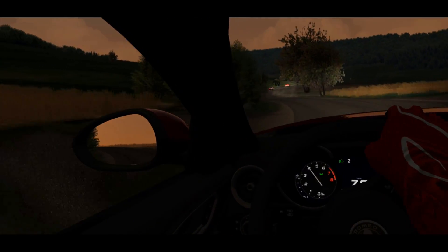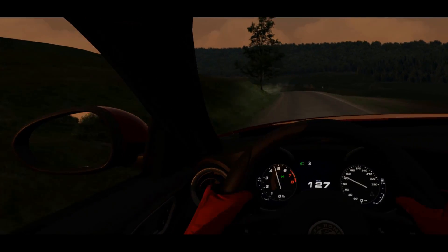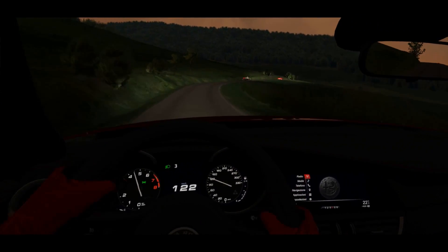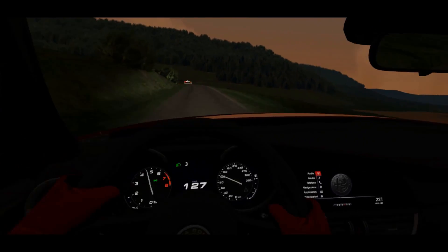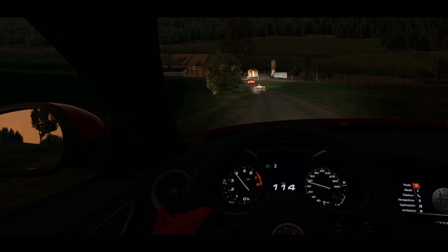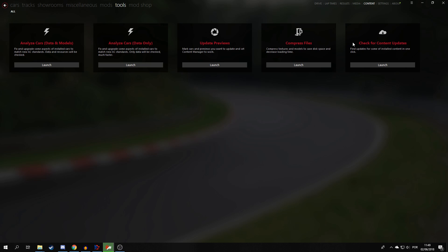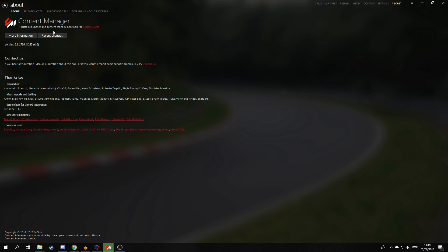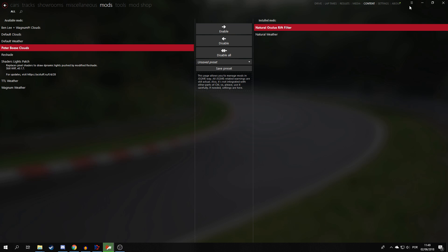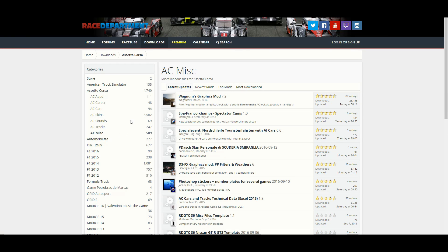There will be a mix and match of types, such as post-processing filters, shaders requiring injectors, and also new features. Of course, this graphical improvement will come at the expense of graphical power, so expect a hit in your graphical performance, with slower computers suffering more. I'd also recommend Content Manager for Assetto Corsa, which helps with the installation of some shader packs. If not, you will be required to use a shader injector called JSGME, which normally comes in the shader packs. Bear in mind that you might require a backup, as some of your Assetto Corsa files might need to be overwritten.